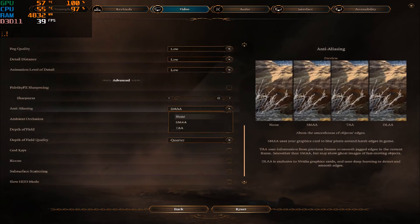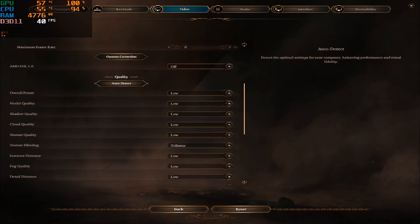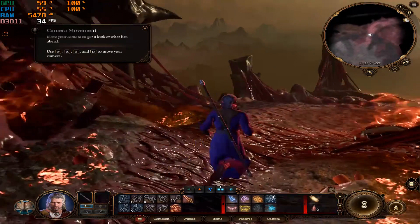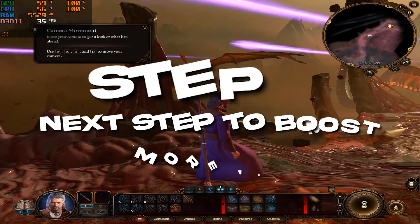Under the quality tab, change the preset to low. Just copy my settings for maximum performance. After doing all the changes, play your game now. This is how the game works after step 1. Hope you got a good FPS boost after doing this step.